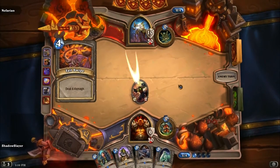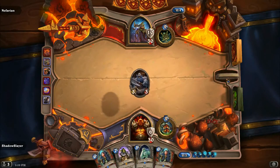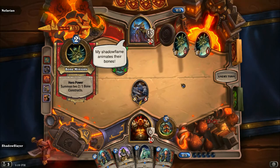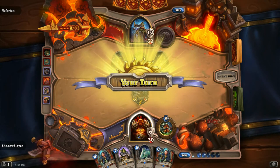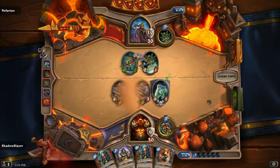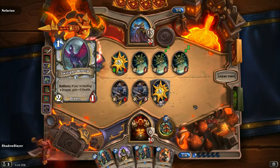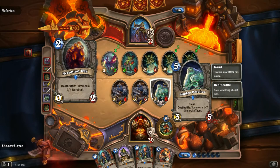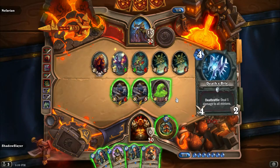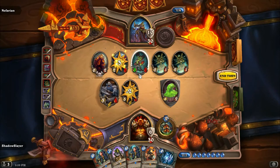I'd rather use that so I could do this. Use your hero power. My work is paramount — leave me alone. I'll take it. Get in here! Fireball! Everyone, get in here!